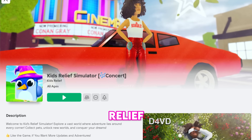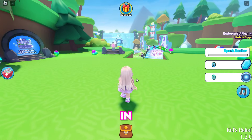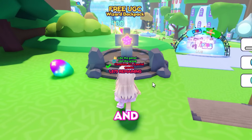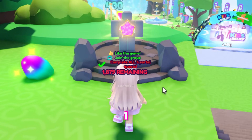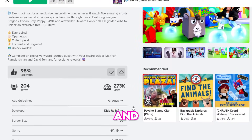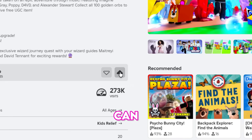Join the Kids Relief Simulator to get another cute free item. Head straight to the free UGC podium to check the requirements and remaining copies. Step one: like the game and join the group. Scroll down and click the upvote arrow, and you can find the group on the page.